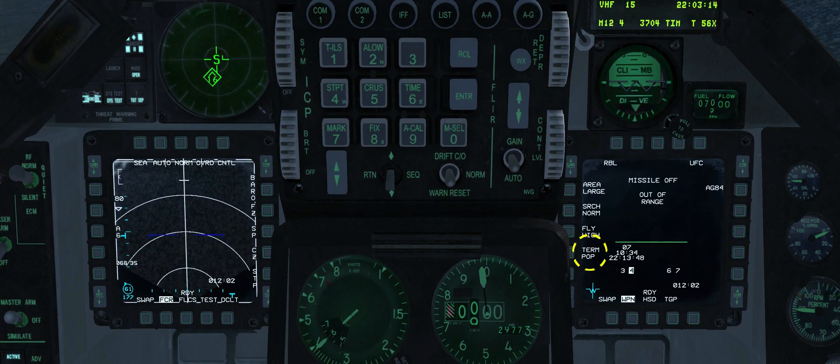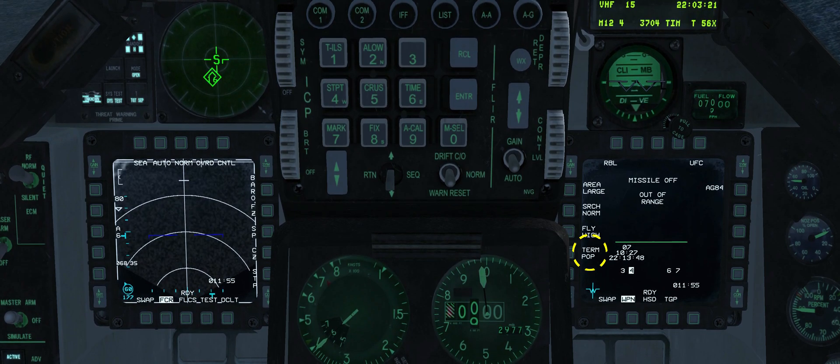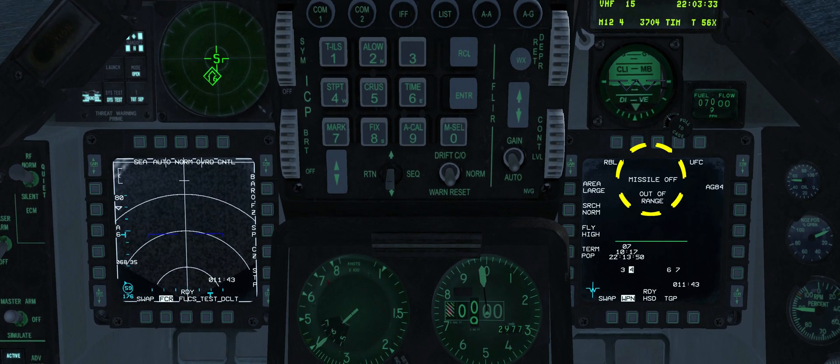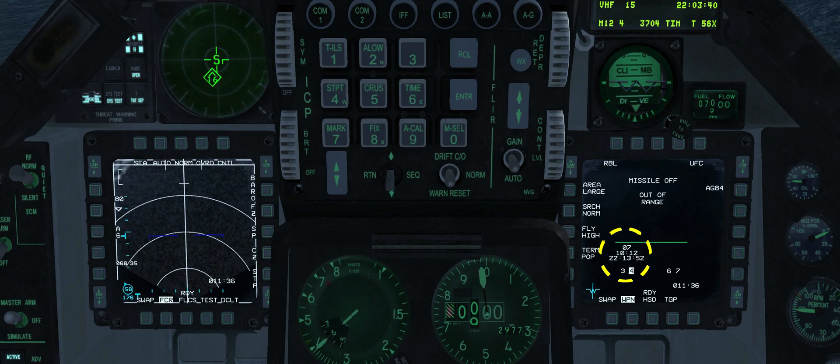Terminal manoeuvre can be set to pop up or skim. When set to pop up, the missile executes a pop-up manoeuvre to enable a top attack impact, while skim targets closer to the waterline — an option which may be preferred when attacking small vessels. Terminal manoeuvre is set to pop. Missile off indicates that the missile is not powered. Pre-launch information is displayed below the launch status divider line: target steer point, missile time of flight if the missile was fired now, and system time of impact if fired now.